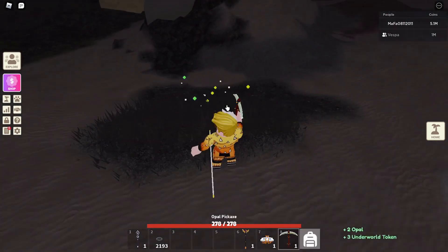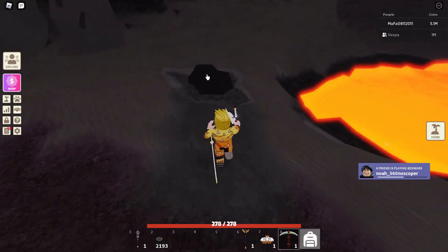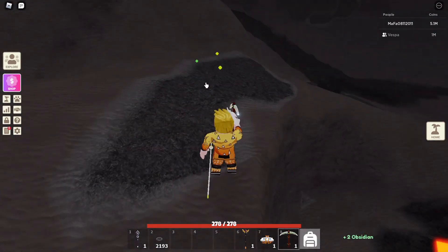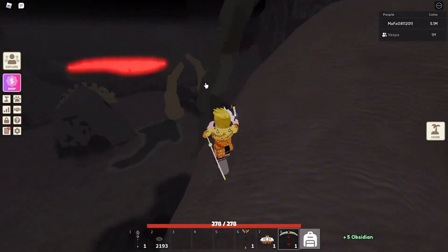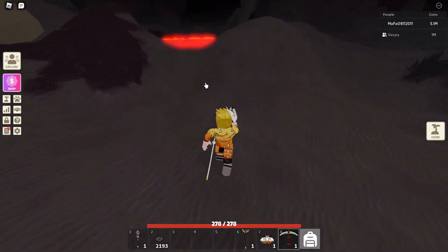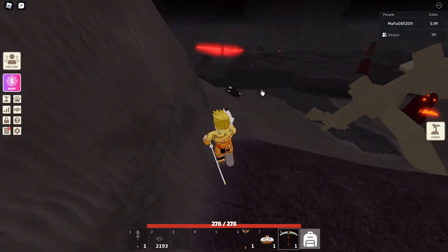I didn't know you also get underworld tokens from this — nice! I didn't know you get it from opal. Let me check obsidian — no, you don't get it from obsidian, just from the opal. So for this one I'm gonna show you how to do it, but it's gonna take a little bit more time than usual just because the mobs are mostly underground, so it's gonna take longer to get a bigger amount of tokens. I see some opal over there, I'm just gonna collect it to get some more tokens.